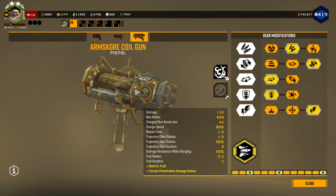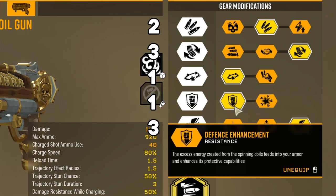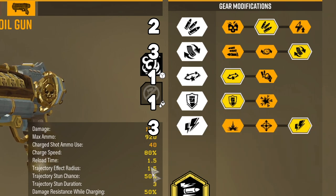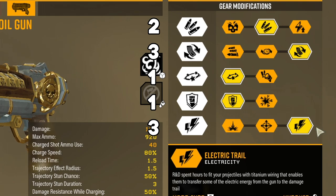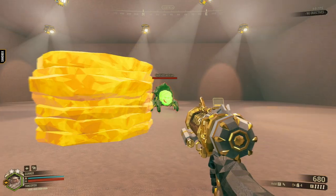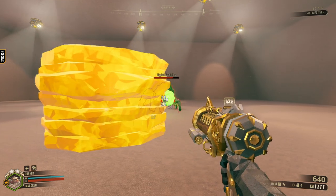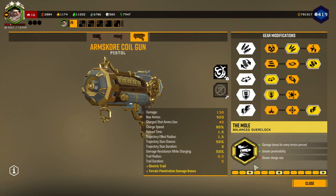For the secondary, with the Coil Gun here today, how I have it built: I have more total ammo, faster rate of fire, stun, and damage resistance while I'm charging the gun. This gives me a 50% damage resistance while I'm charging the Coil Gun. And then I have Electricity Trail — as I shoot, the trail will deal damage over time as it lingers and electrocute the bugs in the trail. For the Balanced Overclock today, I have the Mole. What this does is it gives a damage bonus for every terrain pierced, and it has greater piercing — but at the cost, you have a slower charge rate, but that's okay.